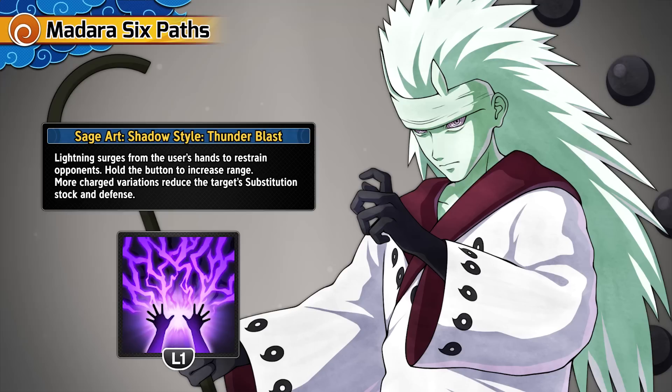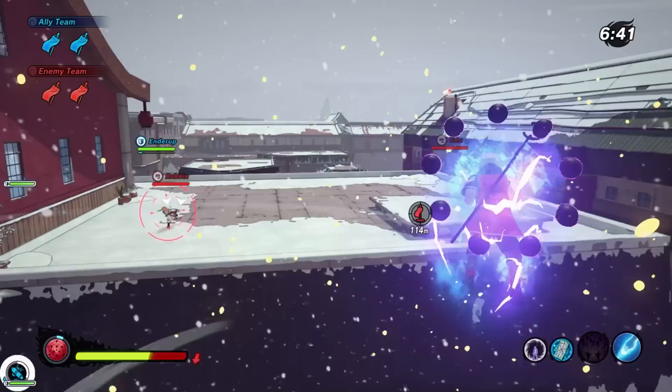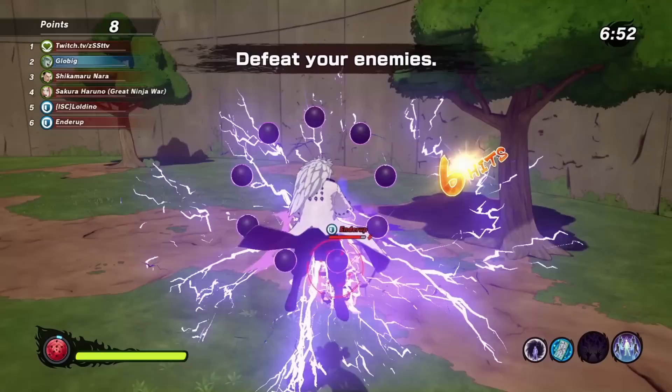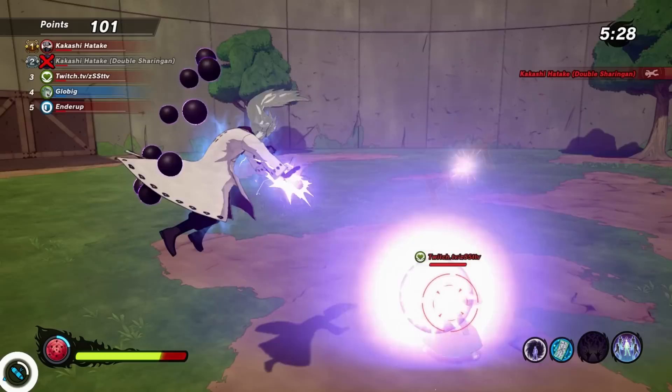First up: Shadow Thunder. It unleashes thunder in a wide range, restraining and damaging opponents — and this is one of the best jutsu this game has ever seen. While you're charging this ability, your character is completely armored. You can only interrupt the charge animation with an ultimate jutsu or a very unblockable jutsu like Lightning Net. If you pull it off, you'll damage and stun enemies for a long time, making it a wonderful setup jutsu. The area it covers is pretty wide and the range only increases if you charge up the ability.